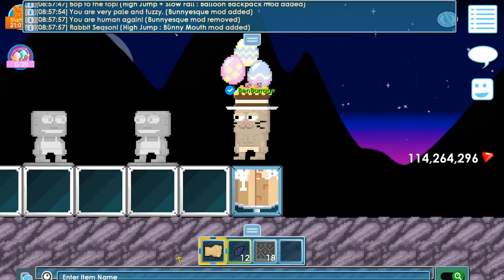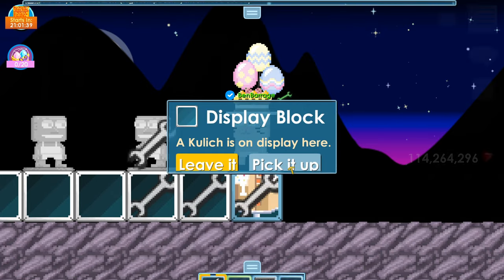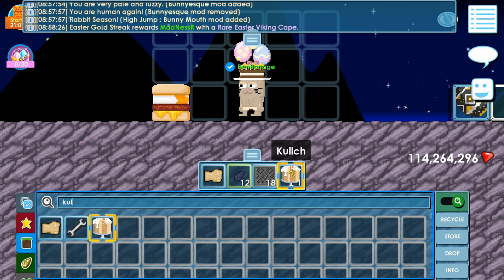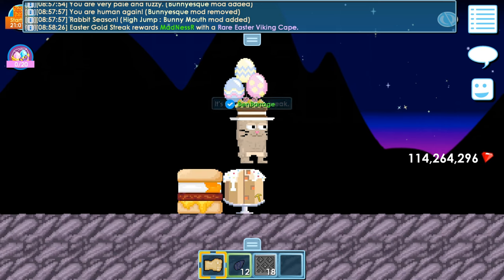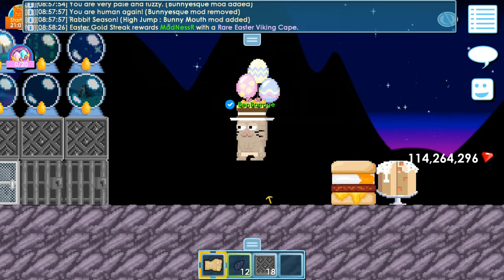What do we have next? We have this item — coolidge! A tasty traditional Easter dessert. Yum! It's a block — a solid block. Yummy!